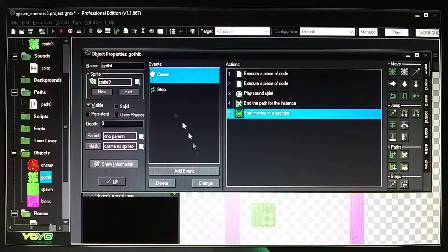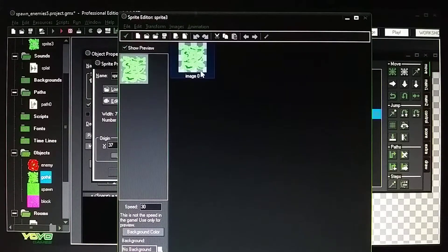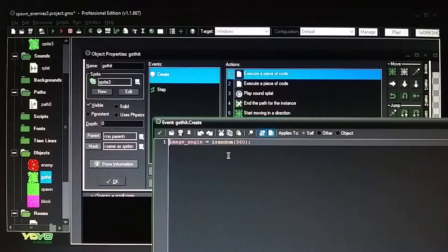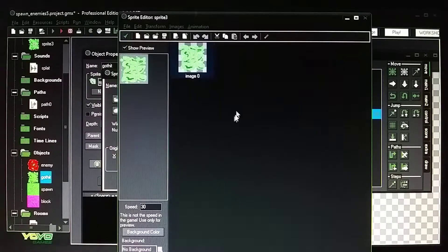For your blood object when you click the mouse, make sure it's centered and the same image size. You don't need multiple images — in the Create event, add code: image_angle = irandom(360). This randomly rotates the blood image at any angle between 0 and 360 degrees, so you only need this one image.